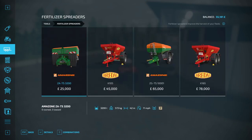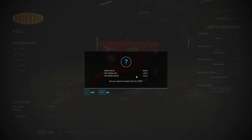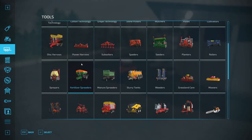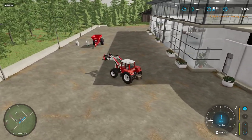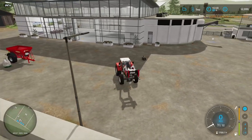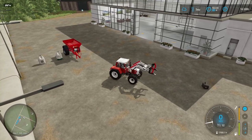We now have our two bags. We need to go back in and grab the spreader trailer. We're going to lease it — it'll still cost about £2,000 but I'll show you how it works. First, remove the weight from the back by pressing Q, then turn around and attach the weight to the front so we can tow the trailer.